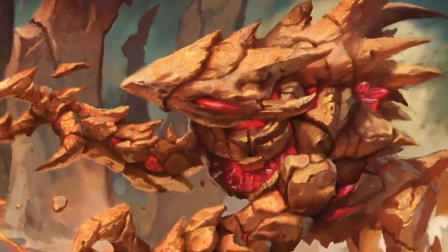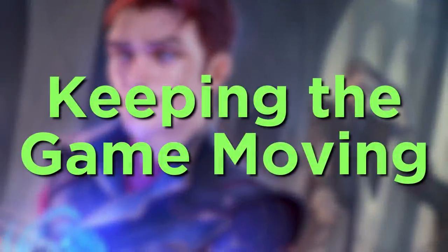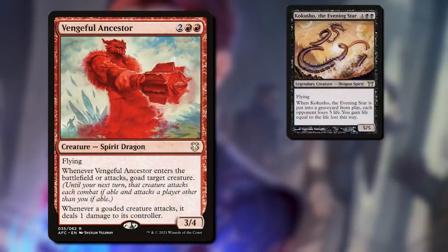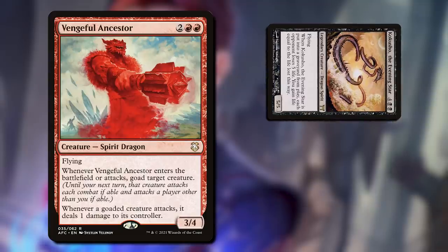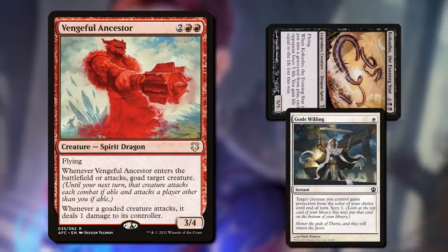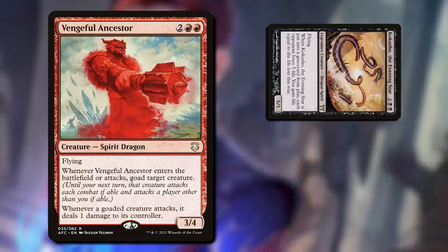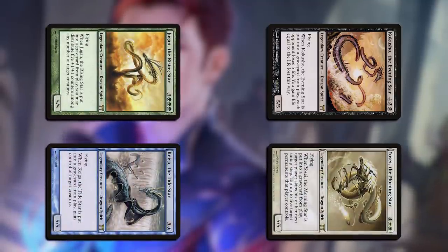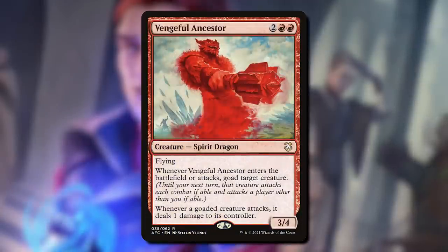Goad does a lot of really important things all at once. First of all, it helps solve that problem of keeping the game moving. If creatures are getting goaded, there's going to be attacking. And by having one creature forced to attack, often it will convince people to attack with more, or use a combat trick to help their creature get through. Plus, once that creature is tapped, it makes it easier for people to counter-attack, helping those dominoes to fall. It can really help make sure action happens.